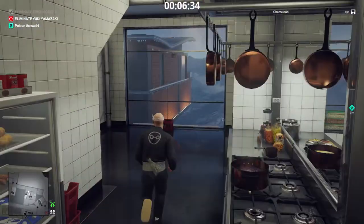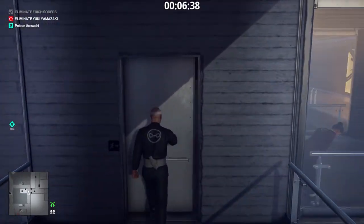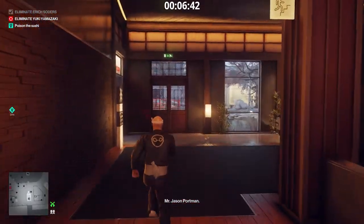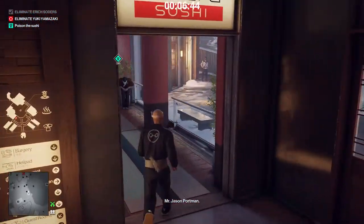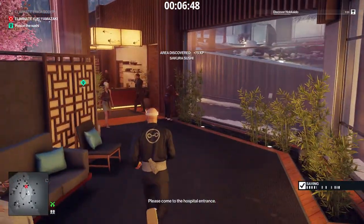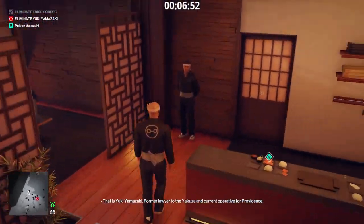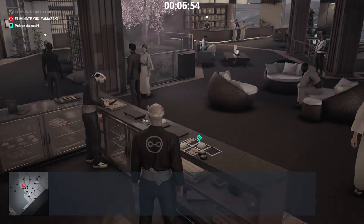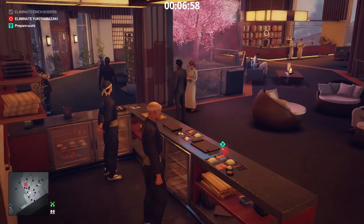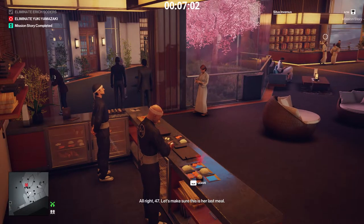Let's go upstairs and poison the sushi. Yuki is leaving the area, but don't worry — she'll come back the moment we prepare the sushi. First, we poison the plate of sushi. Now we prepare the sushi. Yuki is coming.